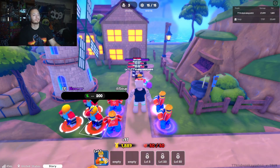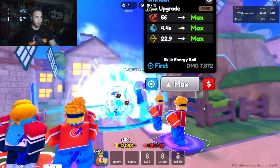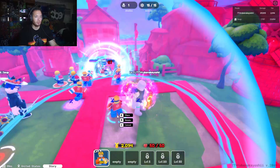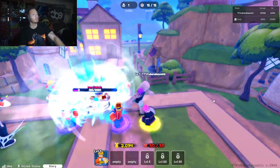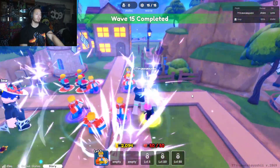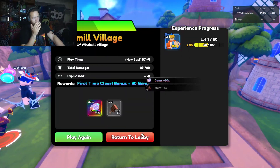There's the boss — Iron Captain. Oh, he's about to get demolished. Pretty sure we're going to demolish him easy. Can't place more — max is six, I can only place six of these guys. Nice, okay — completed! Let's go. Now we go back to the lobby.